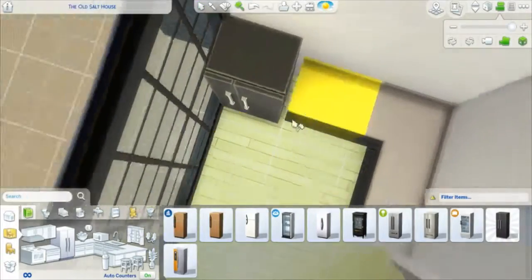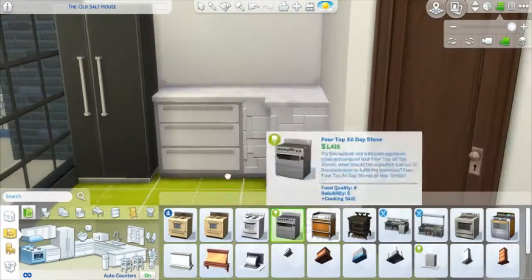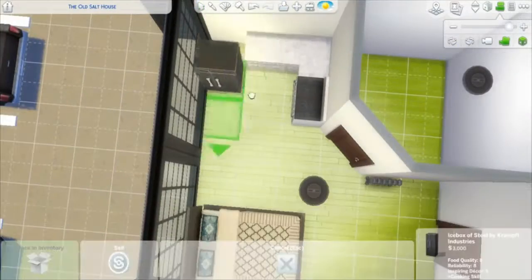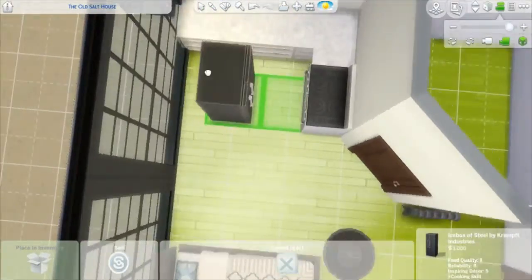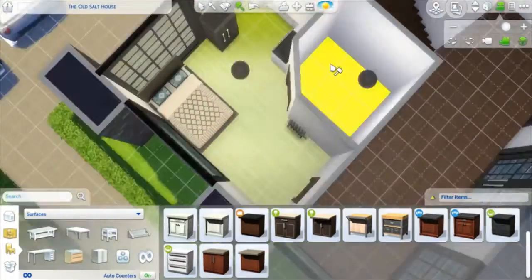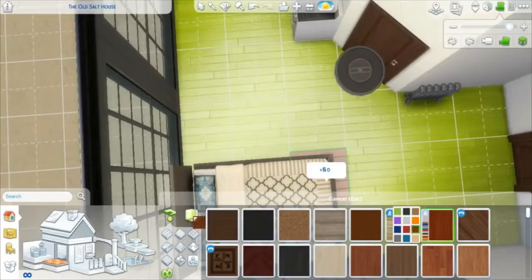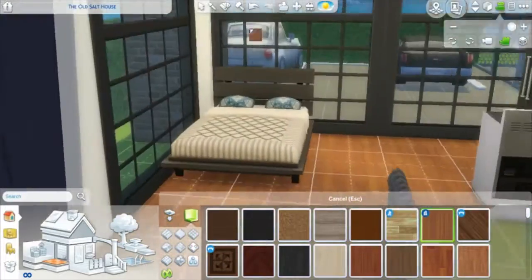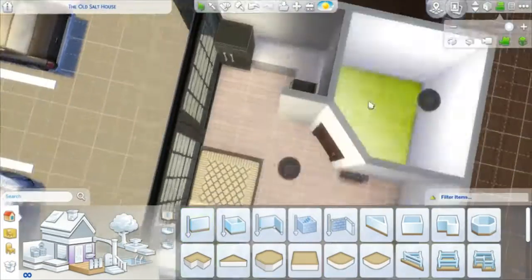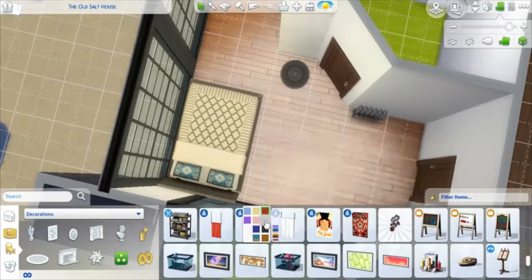There's probably going to be about eight or nine parts to this series because I also have a terrace on the second story, and I really wanted to do kind of like a community garden or community chill-out area for all of the tenants. I wasn't too sure at the time of building whether I was going to keep it as a public space or quarter it off as a private area for just one apartment, but I've decided to go with public access. I may or may not do a video furnishing that area.